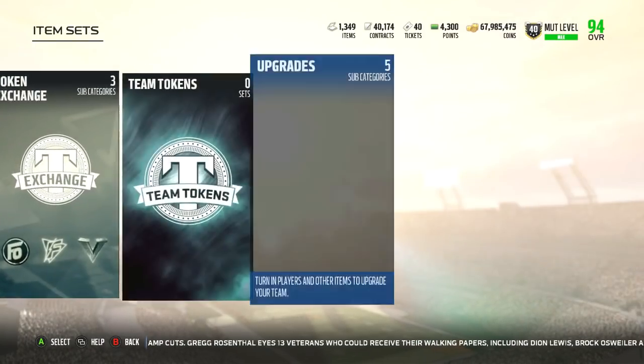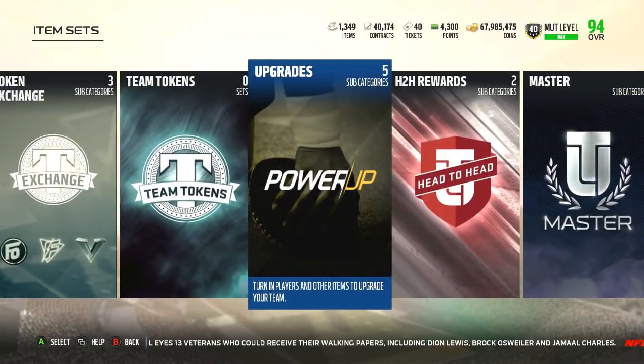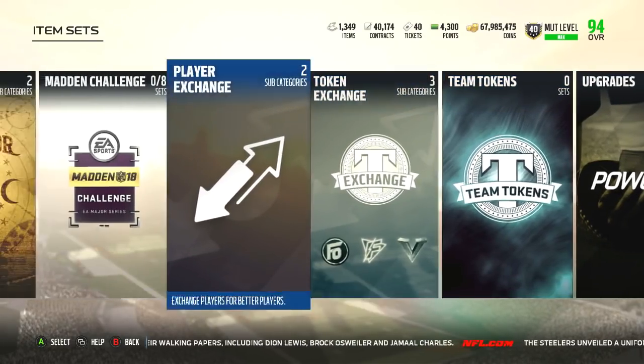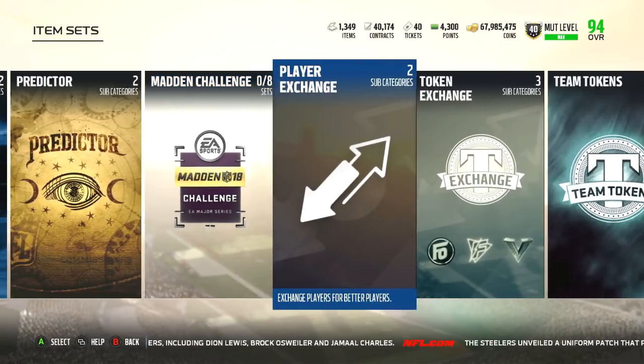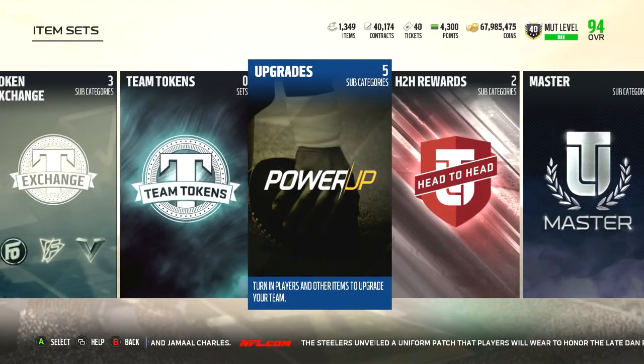Once I complete all that I'll get John Madden tier one. But I also want tier two for the plus one block shed, finesse move, and power move. I'm only doing this because you guys told me to stop being hesitant and just go for it — even if it costs 10 million I'll still be at 50-something million. Last time I did an overvalued set I got Ed Reed, the rarest card in the game at the time, so it worked out.